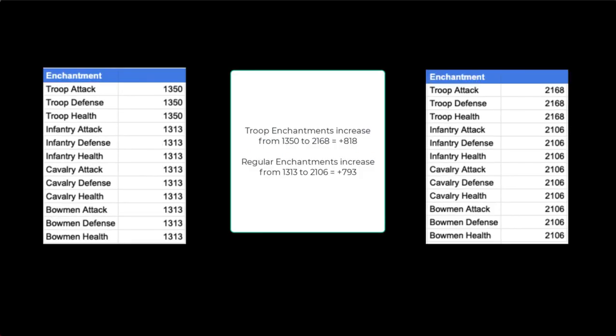Your enchantments will also increase quite a bit — from 1,350 on your troop to 2,168 for the new Holy Eagle enchantments. Regular stats go from 1,313 to 2,106, which is an increase of 818 for troop enchantments and 793 for regular stats. This is a really big upgrade overall.